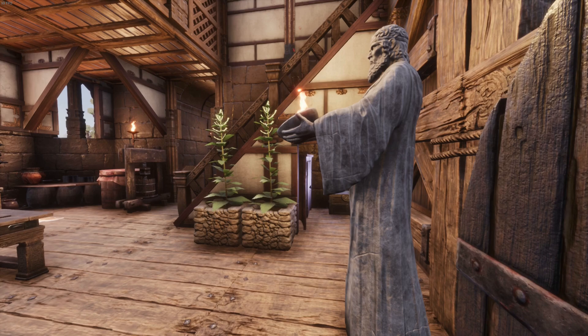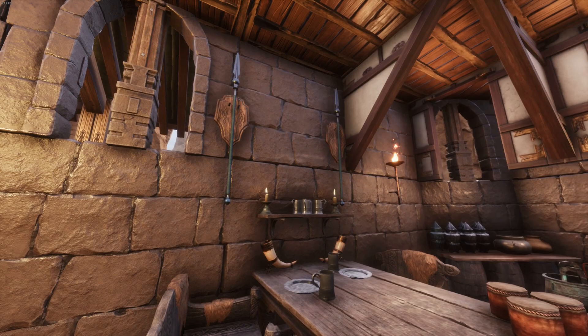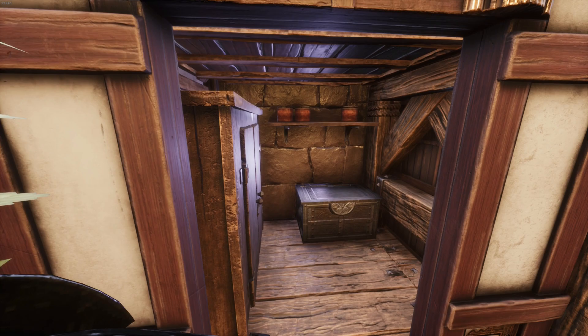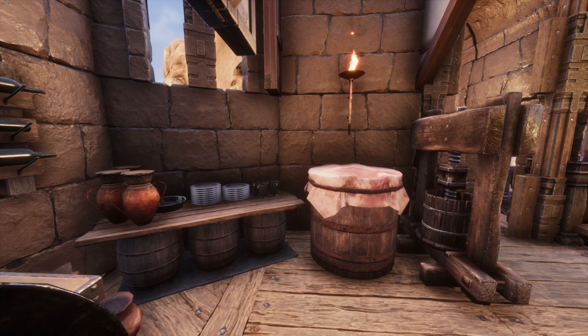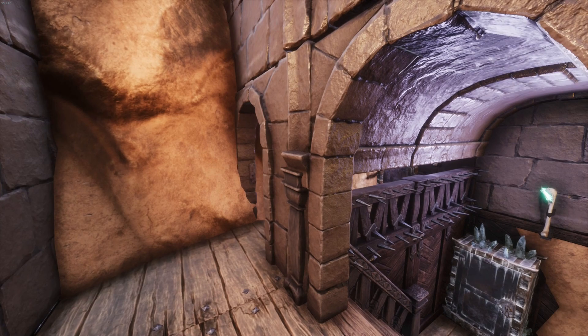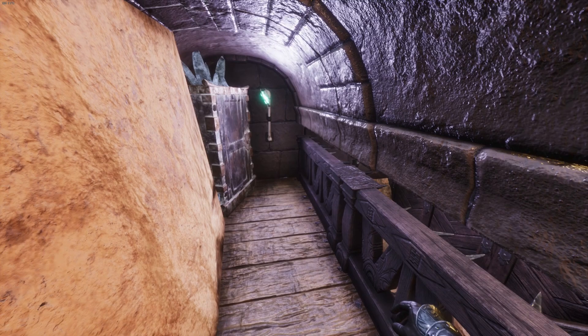Entering the ground floor, this is the sort of dining area with access to a small kitchen, a table to eat at, some storage under the stairs, some planters to grow ingredients, and the basement section which contains preserving boxes. I added some glowing torches to the basement to foster a cold atmosphere which makes the preserving boxes make a bit more visual sense. The ground floor is a little bit busy but overall I think it works quite nicely.